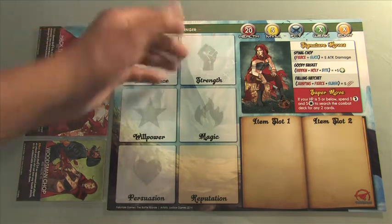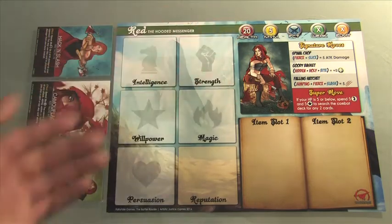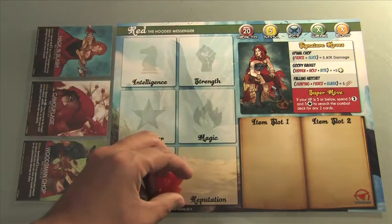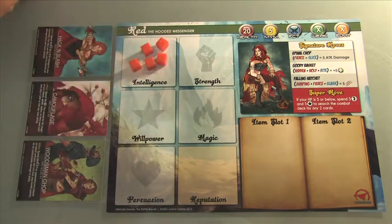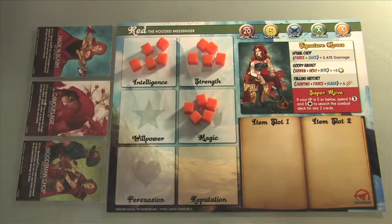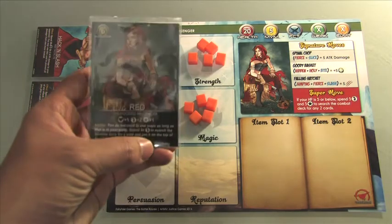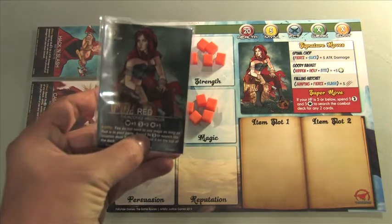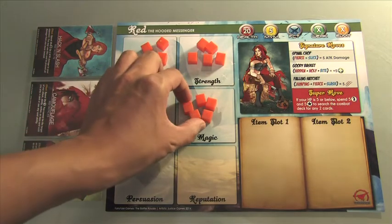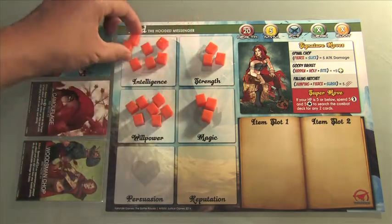Traits actually correlate with your health. For example, Red has 20 health. So when you begin the game, you will have 20 traits to distribute any way you want — not reputation, because reputation is not a trait. So I'm going to crudely throw traits around like this as an example.